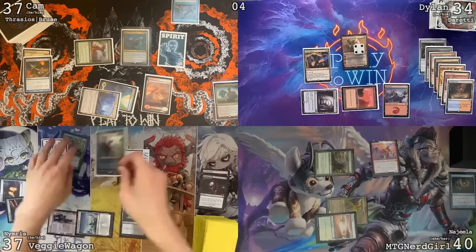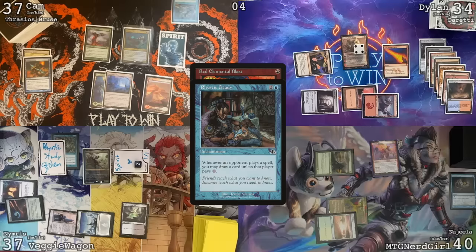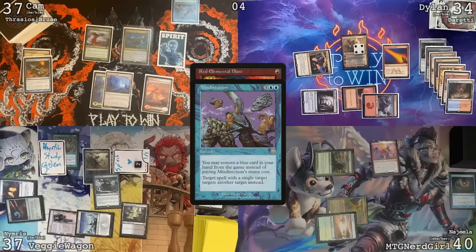I'll cast my commander Nimris, Unus Trickster. I will pass the turn. I will draw — I think I'm just going to pass, actually. End of turn, I'm going to cast Red Elemental Blast targeting the Rhystic Study. And I'll pay for it. I'll fight you on it — I'm going to cast Misdirection, exiling Dressdown.